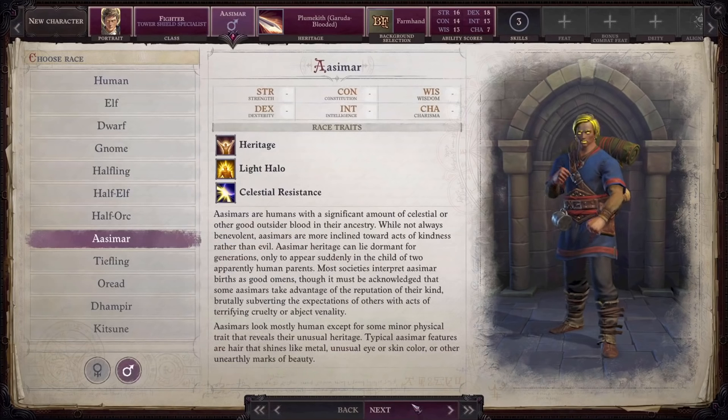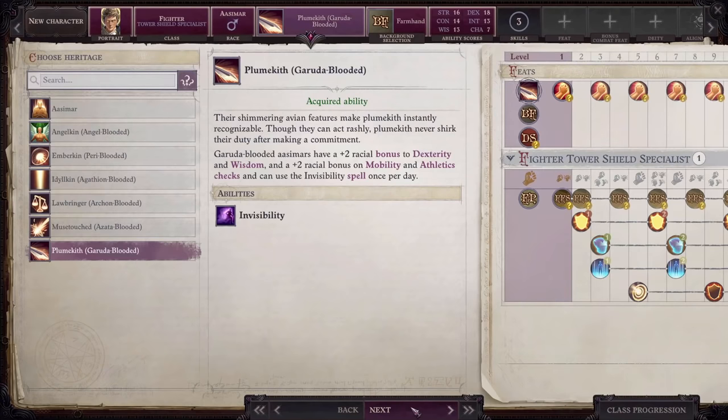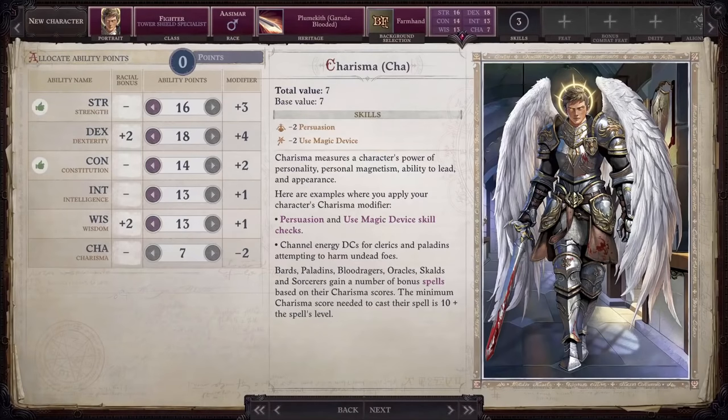The race we're going to choose is Aasimar. The Wings feat that an Aasimar can get at level 10 makes Aasimar the best race for a tank by far. We're going to choose Garuda Blooded as our racial heritage. I suggest allocating your ability points like this. The strength helps with combat maneuver defense and landing hits early on. The dexterity bonus will be added to your armor class. 14 constitution is enough since our plan is to get high enough AC that we are not hit often. 13 intelligence is required for the Combat Expertise feat. As you level up, your first four ability points should go into dexterity. The fifth can go wherever you like, but wisdom is probably the best choice.